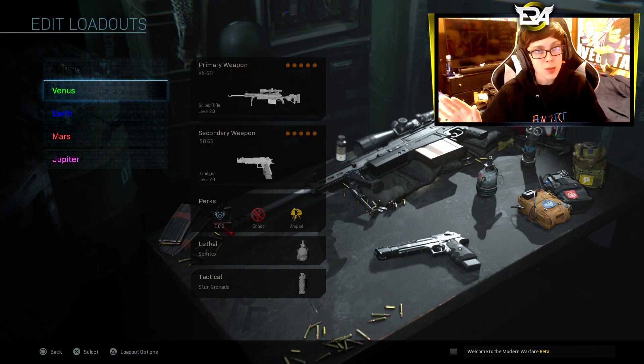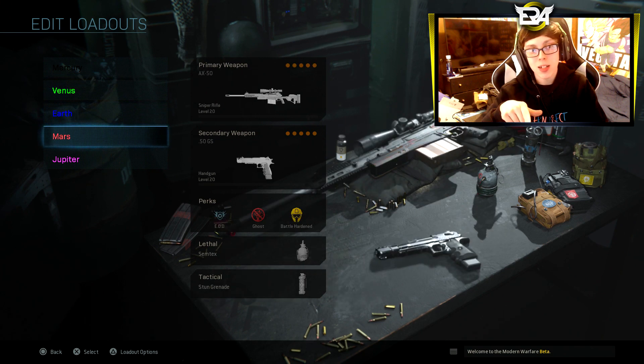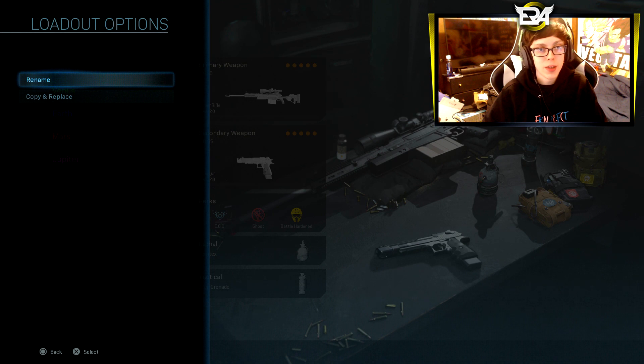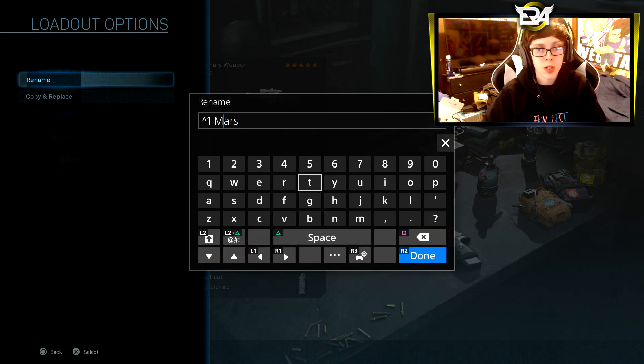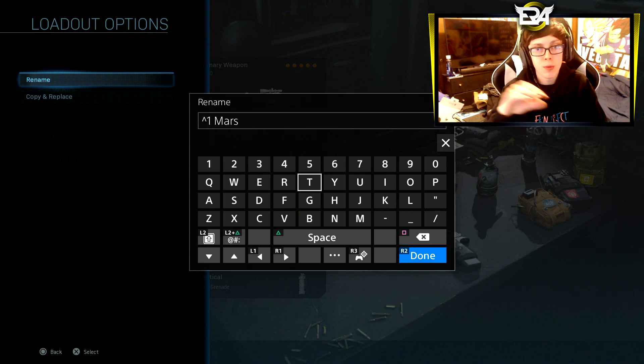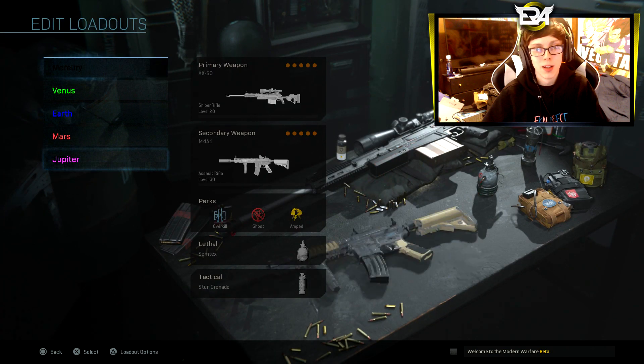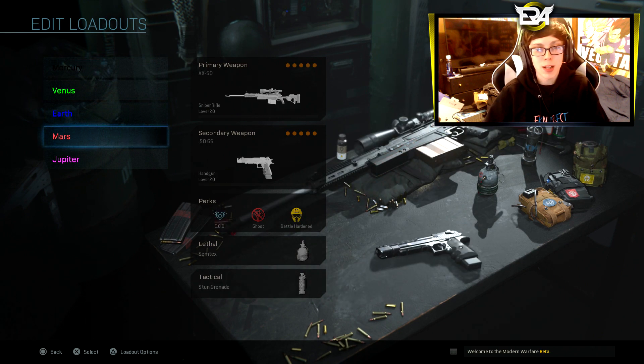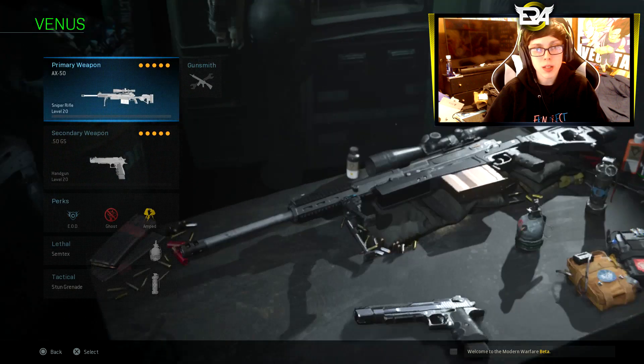By the way, a little secret: as you can see, my classes are colored. The way you do that is you rename the class, and once it pops up you push the up icon and then a number — zero through nine have different colors. I don't know exactly what number is what color, but you can test it out and choose which you like. I'm pretty sure they added this because Modern Warfare 2 had the colored class thing, which was really cool.